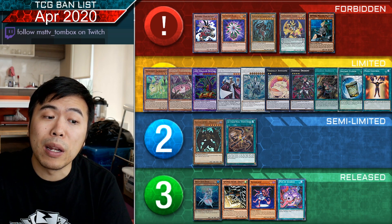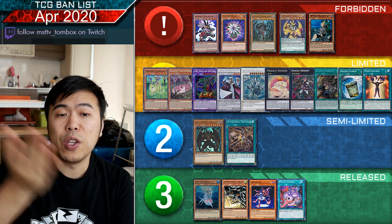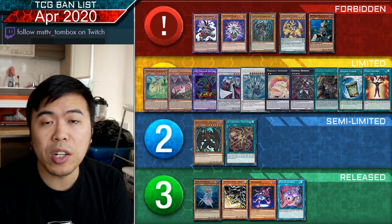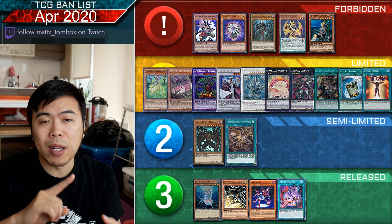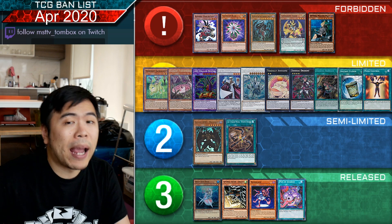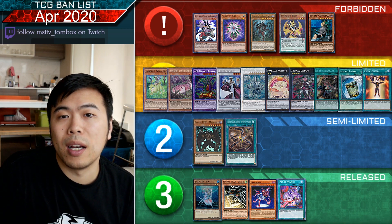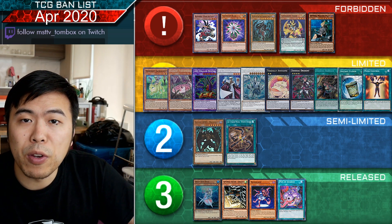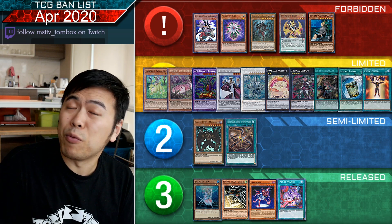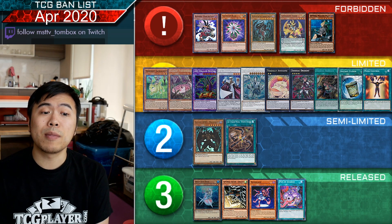Pot of Avarice is at three, and that's the point I want to make for Sky Strikers. In the OCG when Engage was limited, they used Kagari — spamming out Kagari, Shizuku, Hayate, Kaina, and whatever links were possible, then put all the extra deck cards back into the deck to draw two cards and cycle out their hand. You still only have one Multi-Role so you have to be careful with resources, but you also now have Sky Striker Ace - Zeke and Sky Striker Ace - Rose as additional cards. Will they become relevant again? I'd like to see pros try it out.